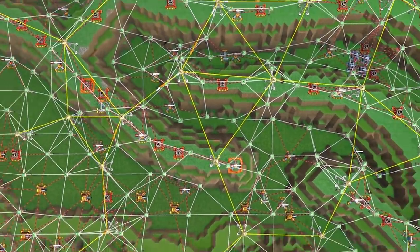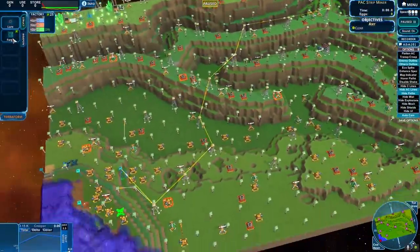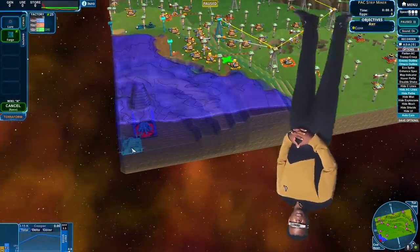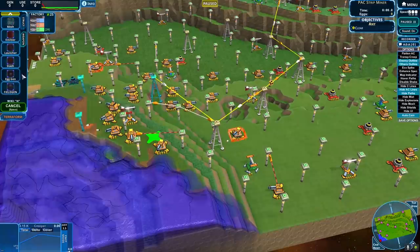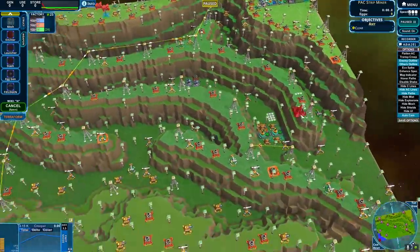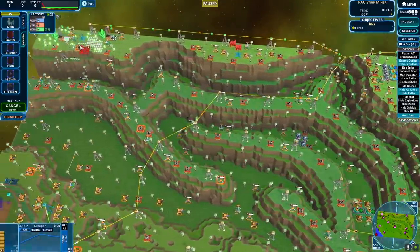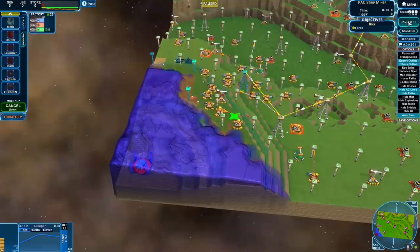Welcome back to Creep World 4 everybody! We're doing another play-as-creep map. We have our forge again, old Geordi La Forge, and a whole bunch of other stuff which is super good, including eggs. Big fan of that. The enemy is going to be building up; I'm going to make it through all these canals. We've got a couple of big buff boys - let's just see how this goes.